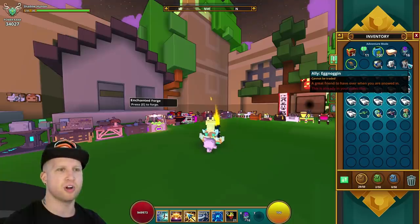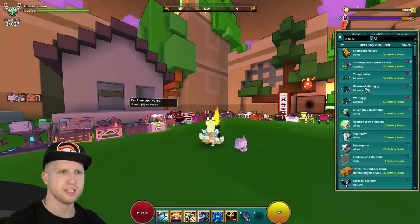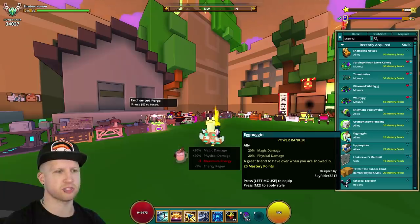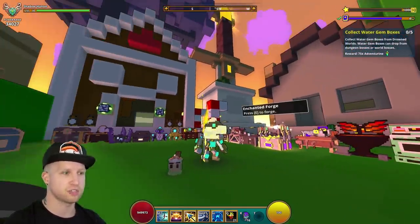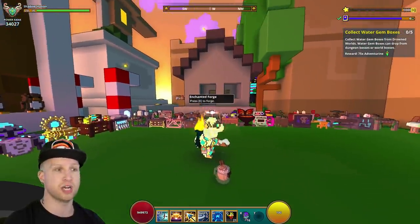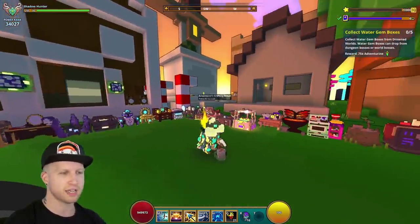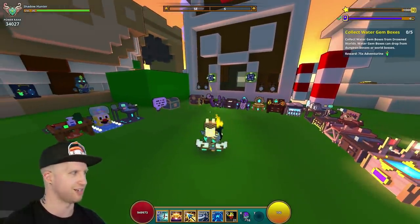Then we've got the Egg Noggin. So this is a great friend to have over. It's going to end up giving you 20% magic damage and 20% physical damage. It's eggnog, so I mean, I love eggnog — who doesn't? So we're going to destroy this guy. It's got eyeballs for some weird reason, but I'll take it. He hops around. His dance is really weird — he just kind of spins in circles, whatever.